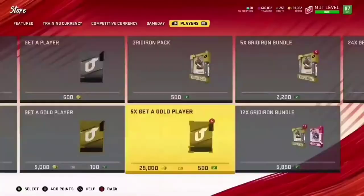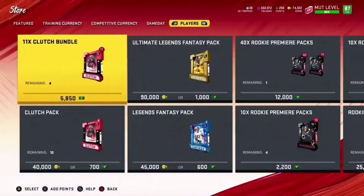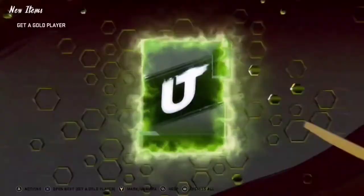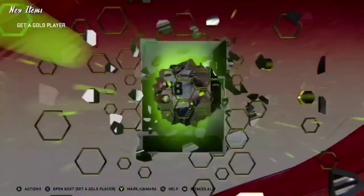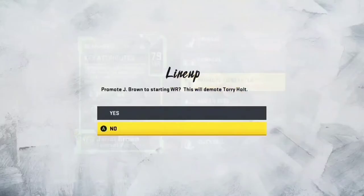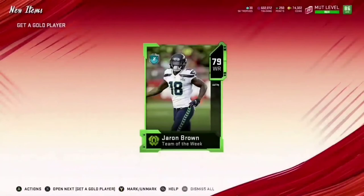I'm going to do the five-times gold pack, probably do about 10 of these real quick, see what we can get, and then whatever I'm still missing I'm gonna go to the auction house and buy silver players. I'll actually show you guys how I do that. First card: 79 Jordan Brown — 84 speed — welcome to the team.